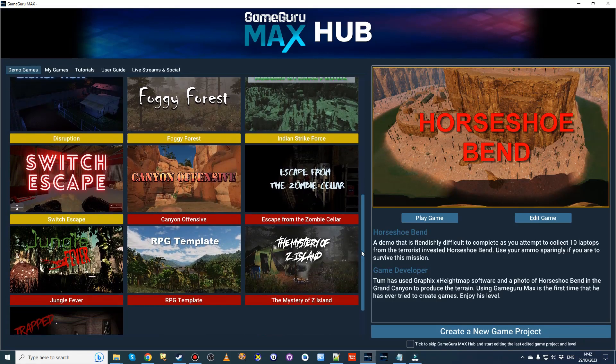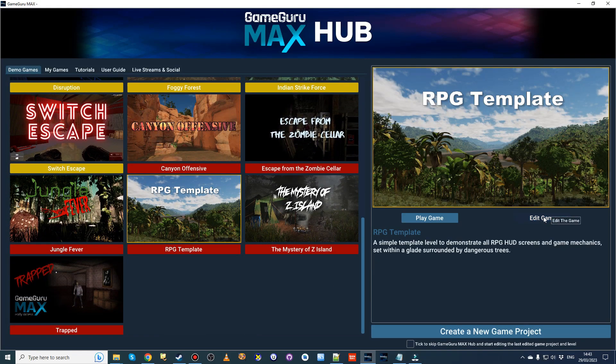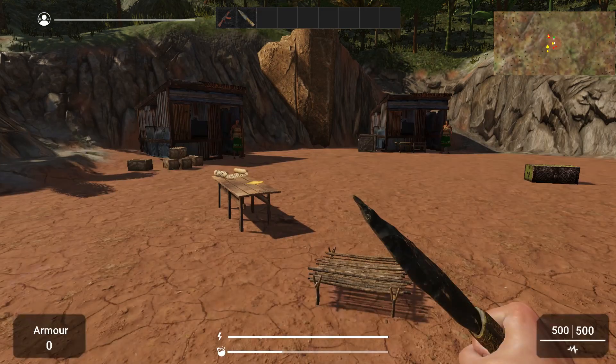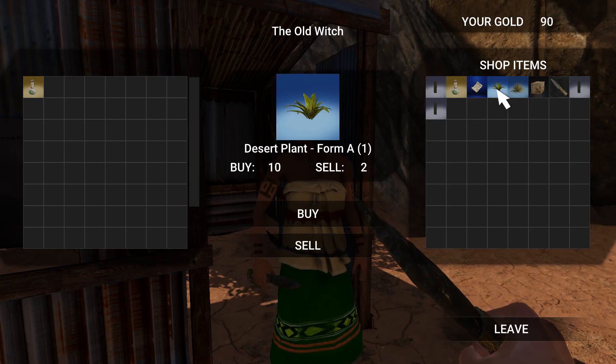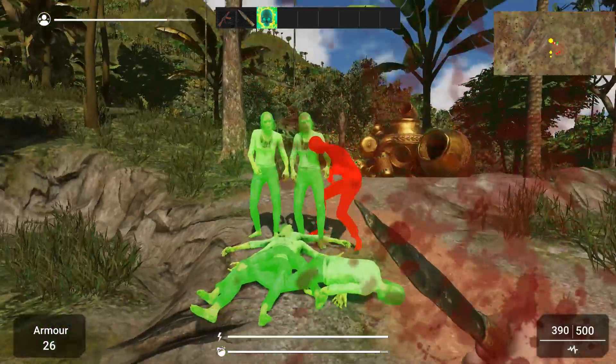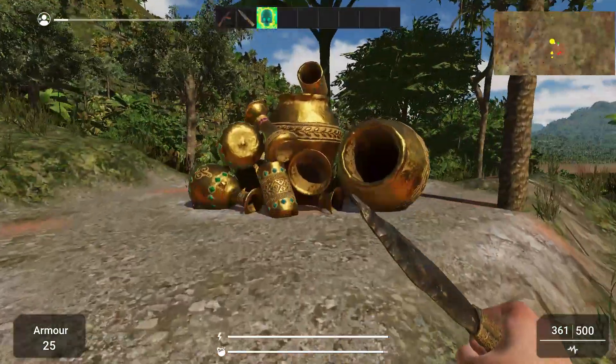The big news is that GameGuru Max is on the home stretch to leave Early Access soon and have its version 1 release. Work has been completed on the first iteration of the RPG game elements, enabling games to have inventory, trading, crafting, treasure loot chests and questing. Being able to mix these mechanics into your game project will create a much richer experience for your players.